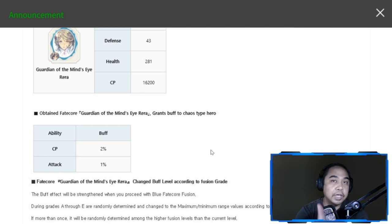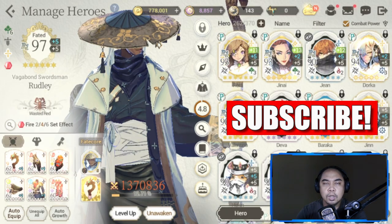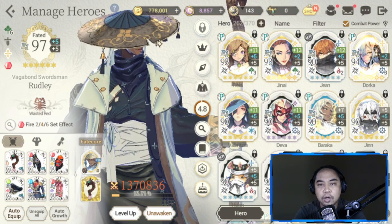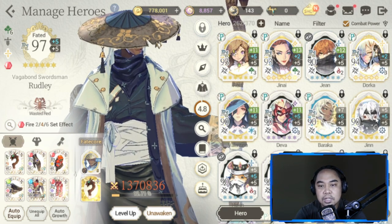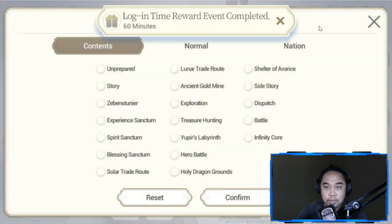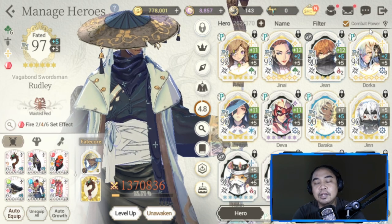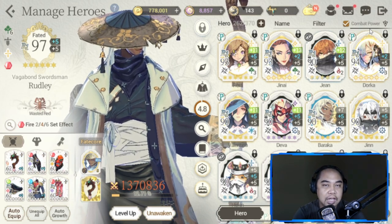The buffs are applied under certain conditions — obtaining Fate Core Guardian of the Minds Rara gives a buff to chaos-type heroes. Before we proceed with the breakdown of her skills, let's identify which chaos units she will help buff. I've sorted out all the chaos heroes in the game.